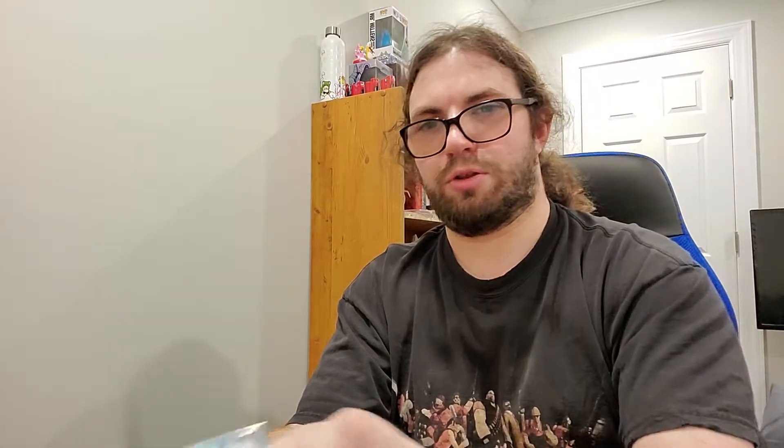And there's other little things like an Ugin — I have like three of these foil. I pulled a foil Scavenging Ooze. Some Yu-Gi-Oh! finger tricks right there, and then there's just other little things here too.